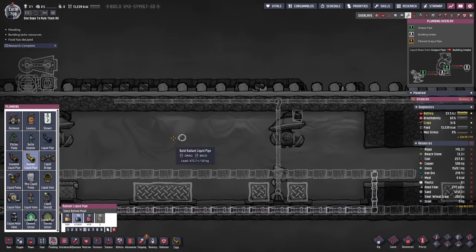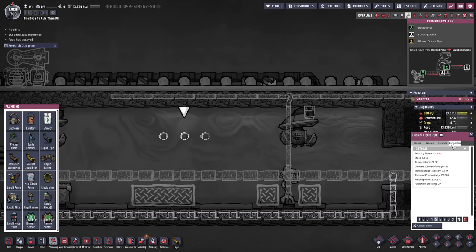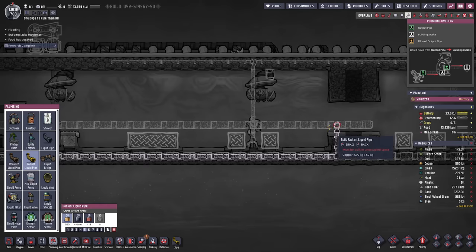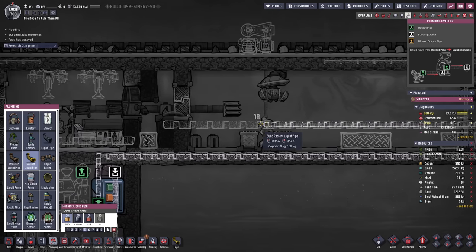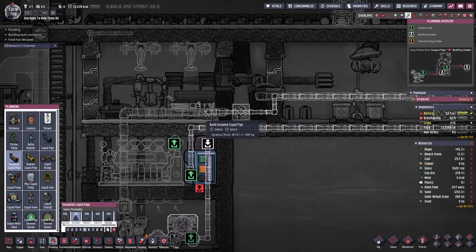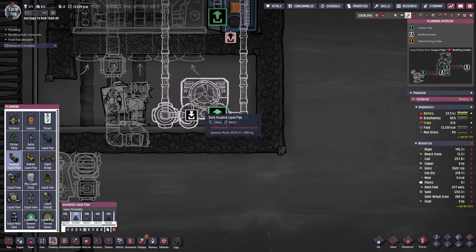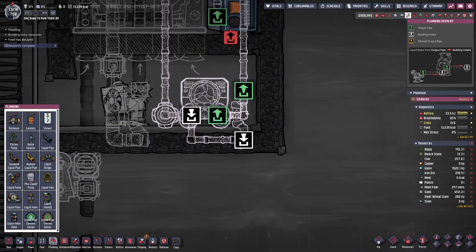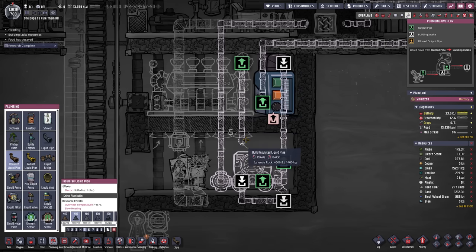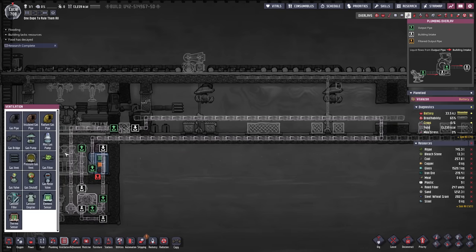From the reservoir out we're going to do the cooling, going over first - we only need to cool down this room and the room with the kitchen. In terms of radiant piping we have lead, copper, and iron. Copper has a conductivity of 120, lead only 70, and the other one about 110, so I guess we go with copper. We go all the way back on this level using radiant copper pipes, then switch to insulated igneous rock again, move all the way over, and then back into the aqua tuner. We also need the bypass for this one, and then there's one last thing: the output from the steam turbine, which we dump right on top of the aqua tuner.